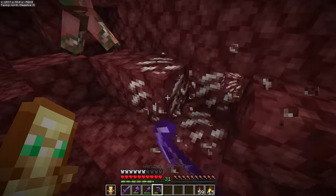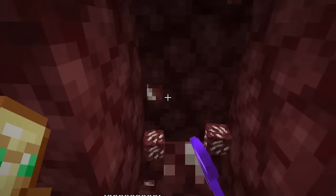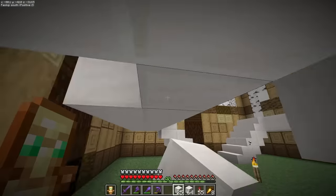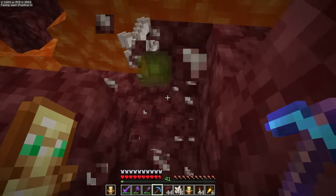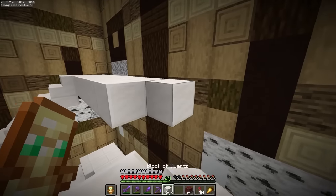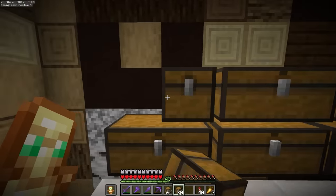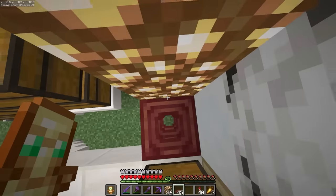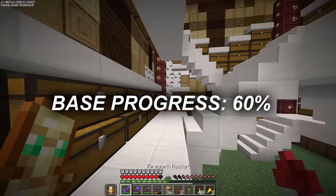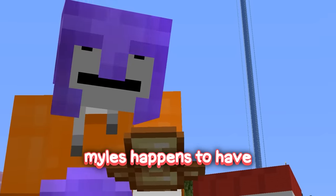Now we need to gather some quartz to decorate the insides. God, I hate mining quartz. Now we can place it all down - that was somehow not enough quartz. Now we can finish placing the quartz, add all of the chests, and finally add some light. The storage system is complete and it is quite the upgrade from his old one.